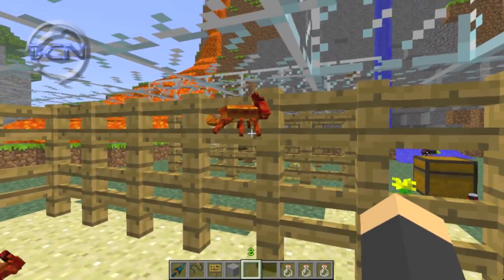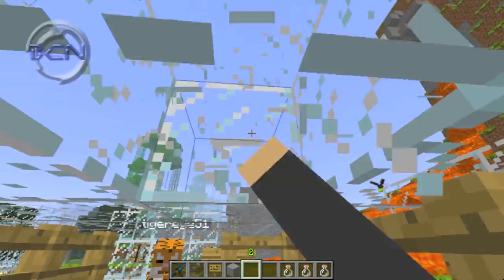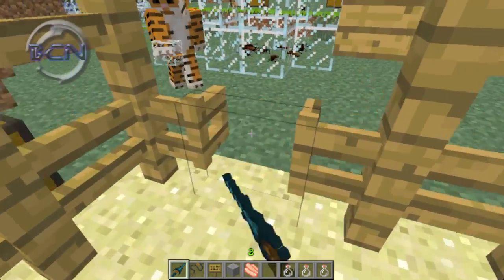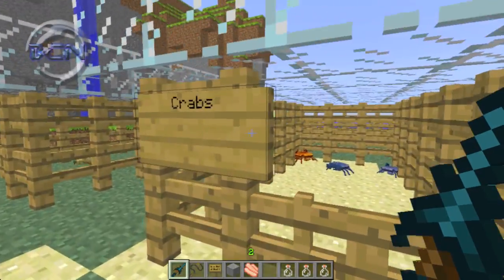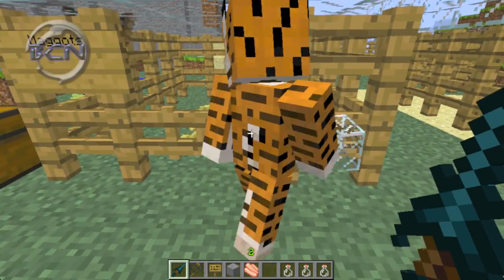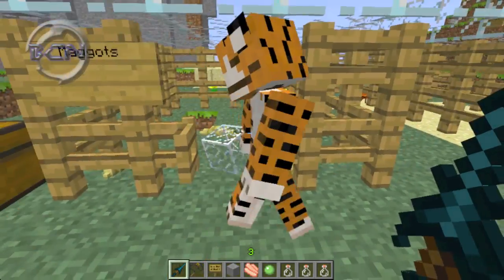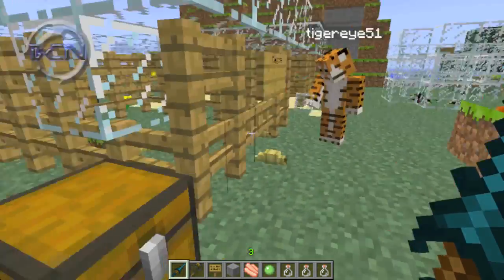The crabs climb over fences - they're really weird but cool. There are blue ones and red ones in varying sizes. If you kill them you get crab meat, and cooking it gives a little health regeneration - though eating it didn't seem to work for us, possibly a bug. There are also maggots, new insects that drop slime balls when killed. They glow white and we believe they may turn into moths if left long enough.